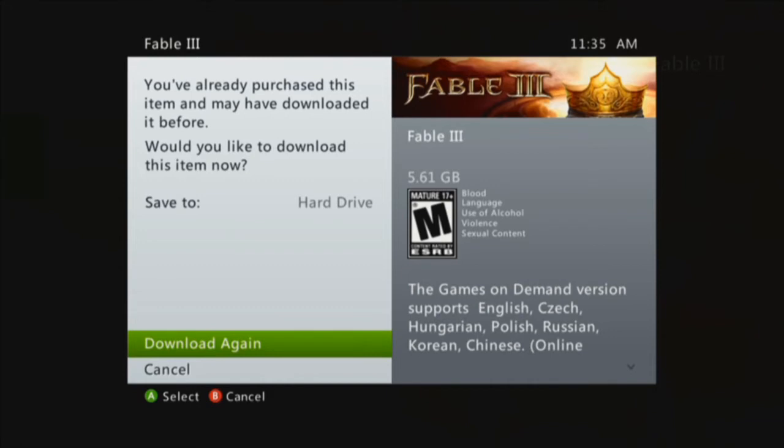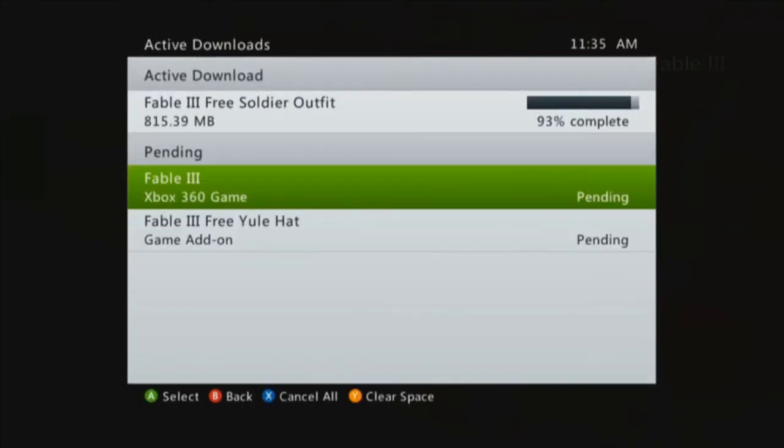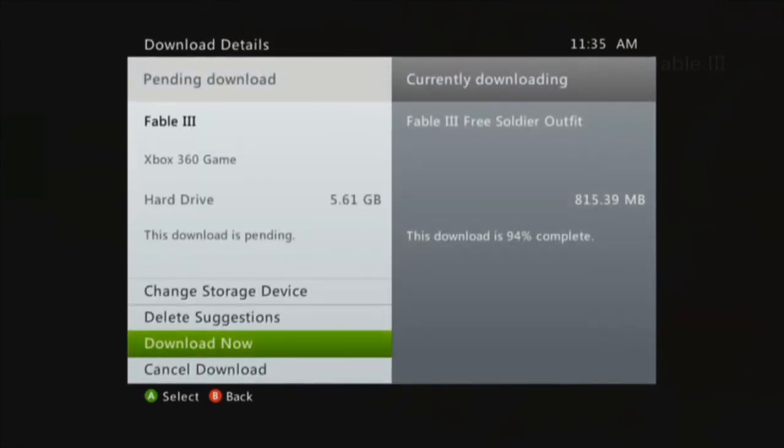When you go to download it, it should still be free — it should say 'download free' or 'download $19.99.' Still click on it; it still might come up as free. If you do not believe me, there will be links down below linking to several websites about it being free.